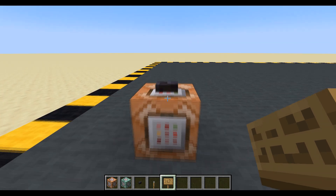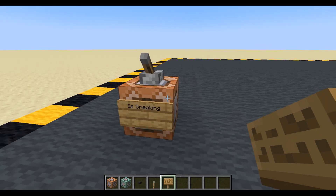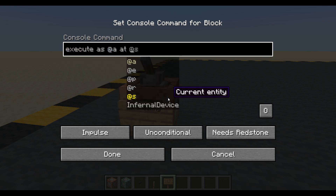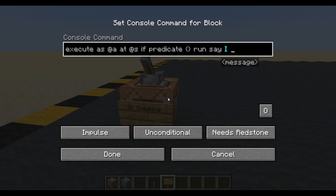Let's just do an is_sneaking predicate. Let's get this so it's always running — this one will be an is_sneaking. We want to check if the player is sneaking. So I'm going to execute as all players at that player. For this predicate I might not even need @s — we can do some playing around and take things out later. And we're going to say: if predicate, and my predicate's going to go in there, run, say, I am sneaking.